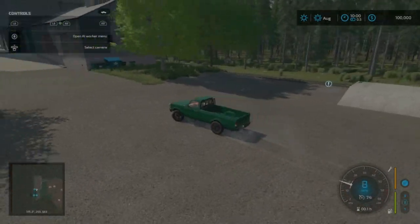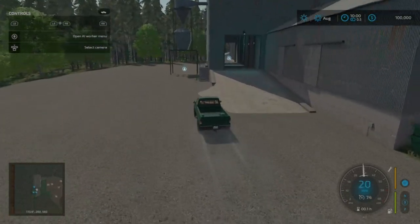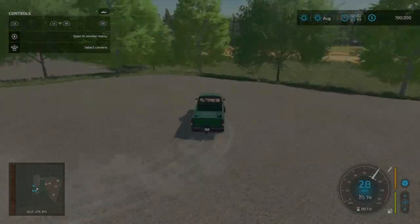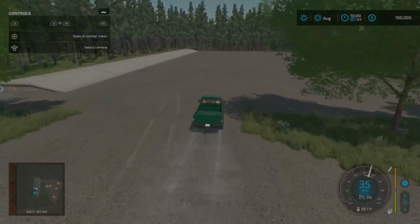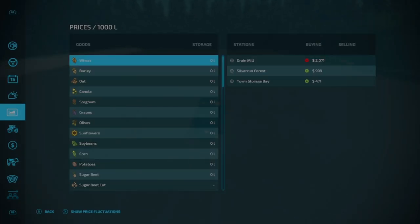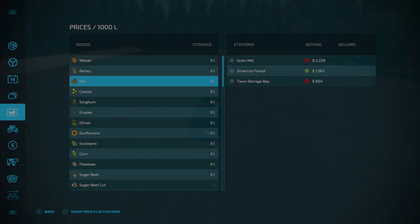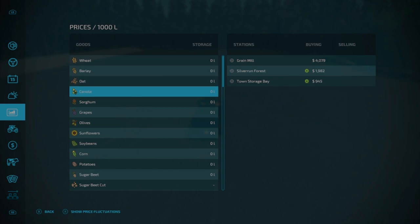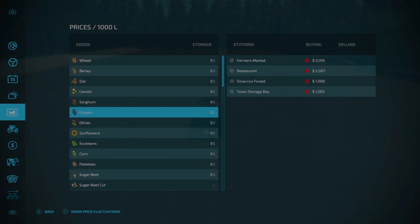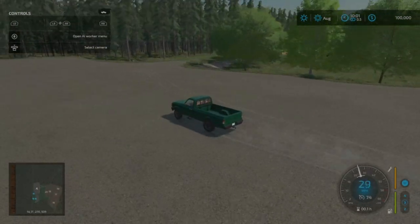You can rent the train right there and load into it using the silo system. It runs off to Silver Run, where you can sell bulk items. Looking at the prices screen for Silver Run Forest, it actually looks like the grain mill is exceptionally higher than Silver Run — quite a bit higher. That's rather surprising, since typically you get a big bonus from the trains, so I'm actually shocked that this one doesn't do that.